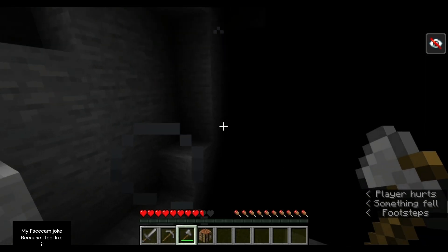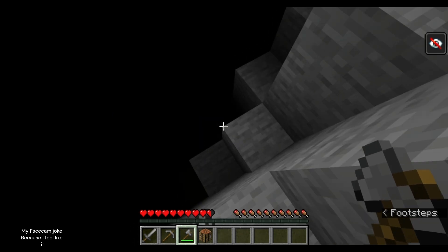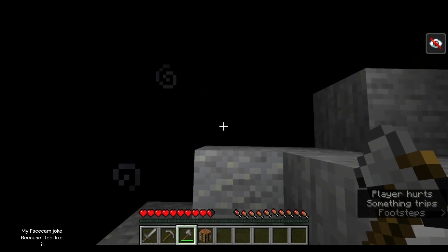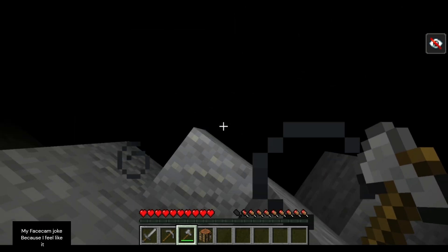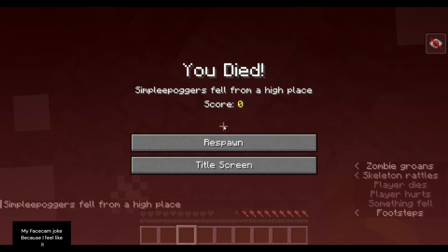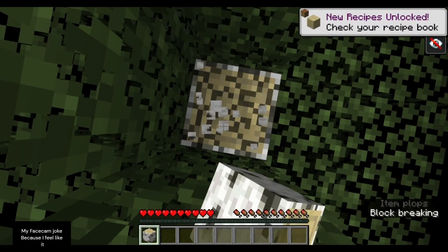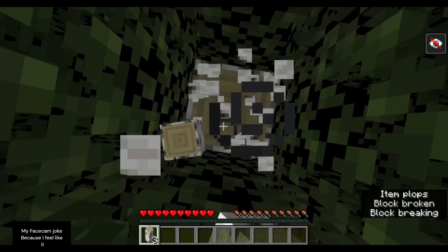The further in the cave that you go, the more iron that usually shows up. We're going pretty far — you know what? That's probably only a five block fall, so we're just gonna go all in at this point. All or nothing. Here we go. So moral of the story is not to fall into giant ravines because they will probably immediately kill you. I'll keep that lesson to heart from now on.